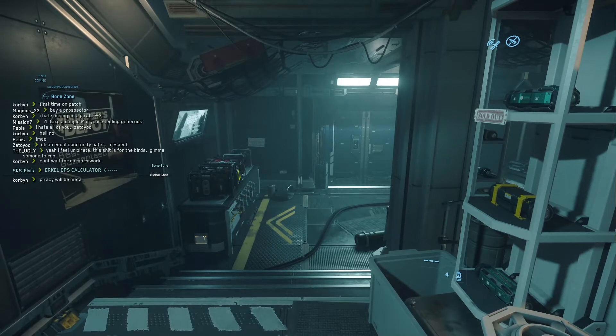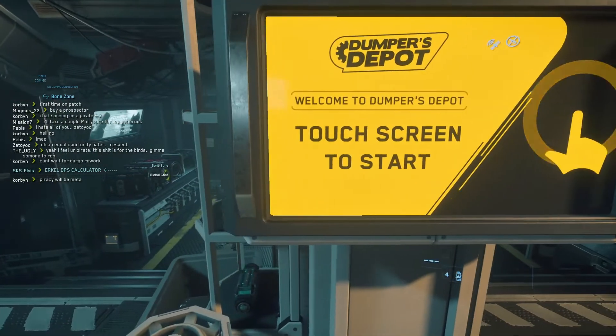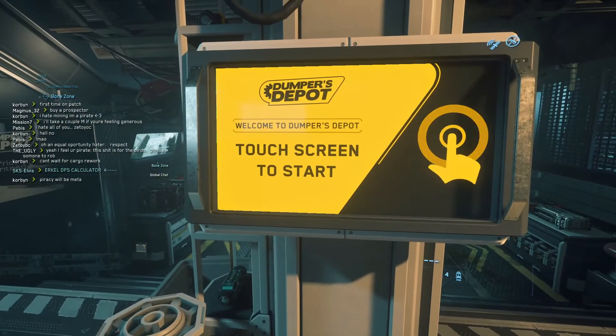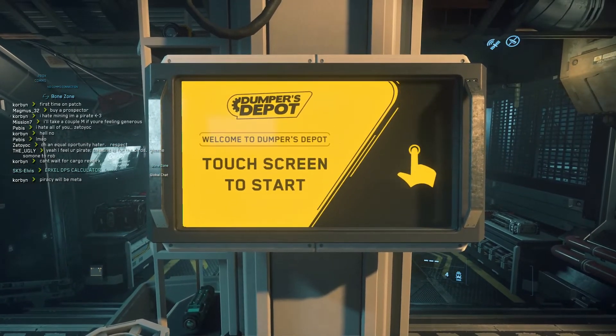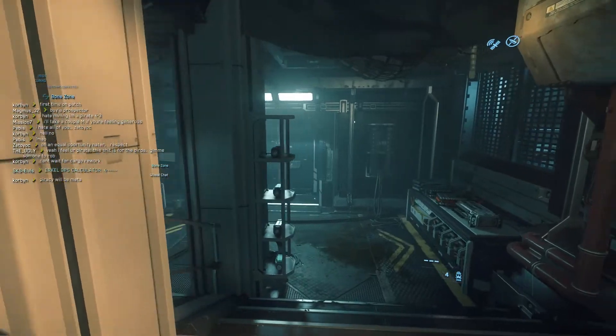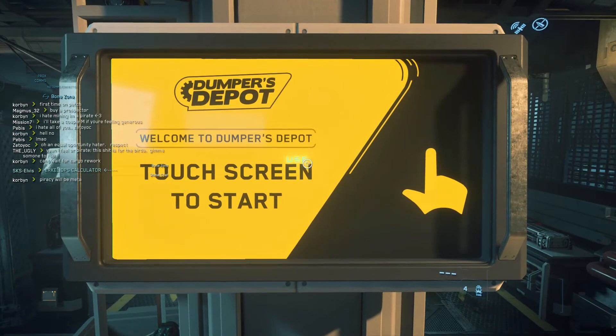Once you've mastered that, you want to actually come here and buy your stuff. You go to the place that you have been instructed to go to. Let's say it tells you that they sell your component at Port Olisar Dumpers Depot. So you walk in through the front door right there and you walk up to your station right here to buy your part.